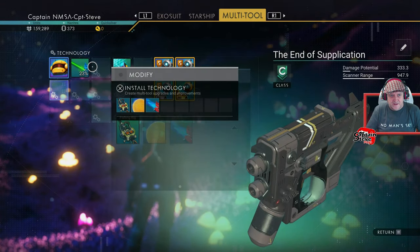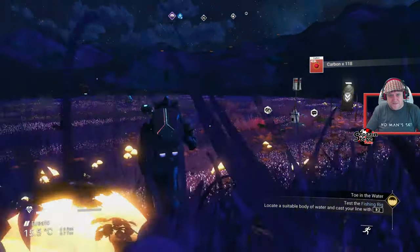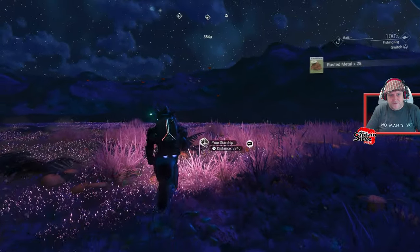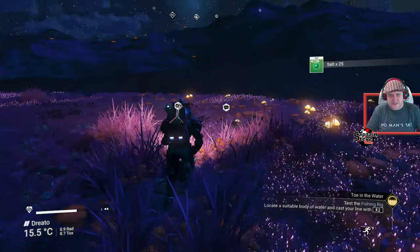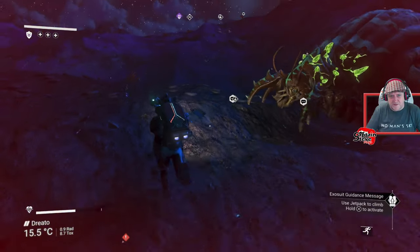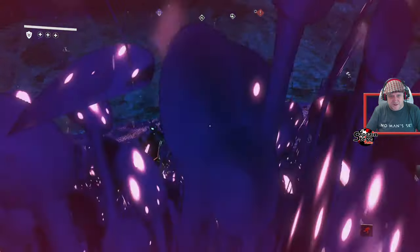Going over to craft the fishing rig - we can indeed make it! Heading back toward the ship where there's a little fishing lake. Completed the next step and collected the reward. Next objectives: acquire the fishing rig - done - and test the fishing rig. Look at these giant bug creatures - hopefully they're friendly!